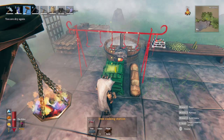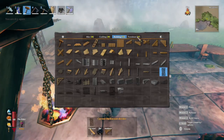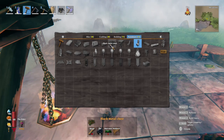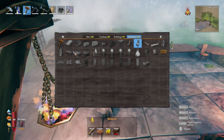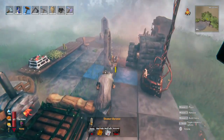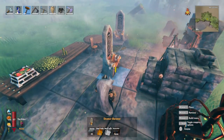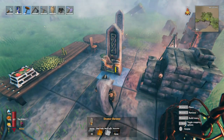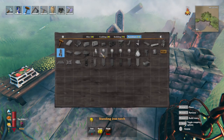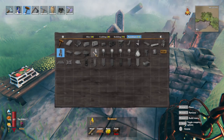The black metal chest requires 10 wood, 2 tar, and black metal. There's also a hot tub here. And here is the stone throne — as you can see it requires a stonecutter table, 20 stone, 2 deer hide, and wolf pelt. Super cheap and really nice.